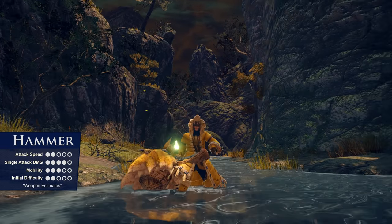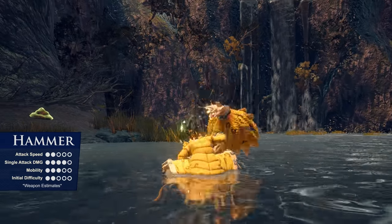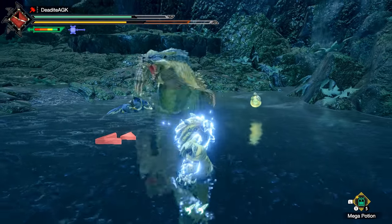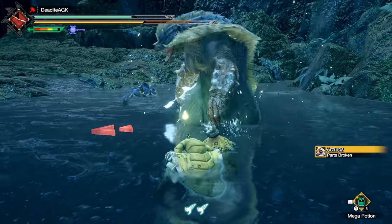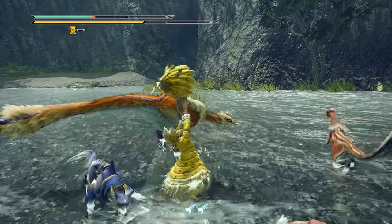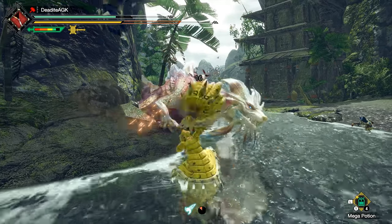First off, a monster skull's worst fear: the Hammer. Dealing tremendous blunt damage if aimed correctly, the Hammer is fairly straightforward but an oh-so-fun weapon to master. It can be charged up while on the move to pre-prime different attacks, giving it a hit-and-run attack style, since dodge-rolling oncoming damage will often disrupt your charging. This makes regular movement, correct spacing, and monster knowledge all the more important for a Hammer user.